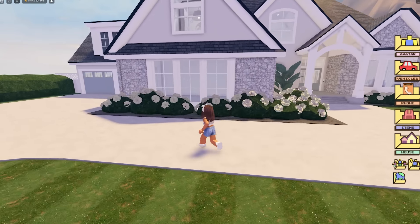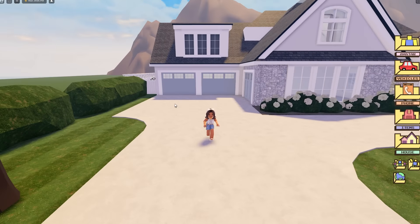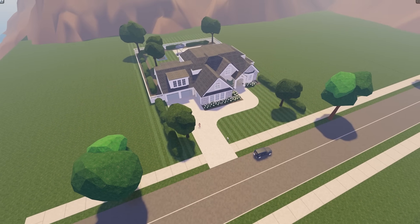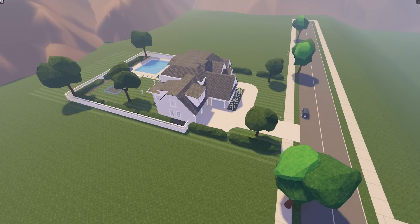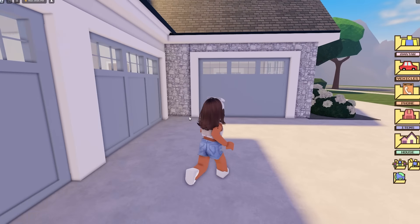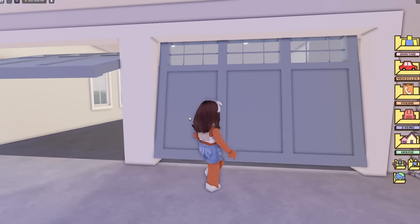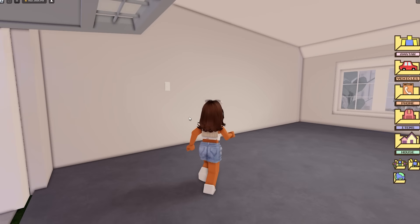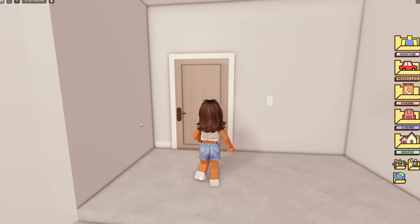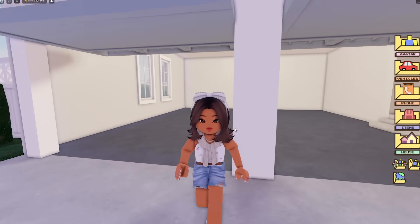So this is the large game pass house. Let's have a look in the garage first - we have a lot of space as you can see, which is why it's on a large plot. If I zoom out you can see it takes up a lot of space. We have three garage doors, so this is perfect if you role play as a big family. We even have a separate garage space, and it also leads access into the house through beautiful oak doors.